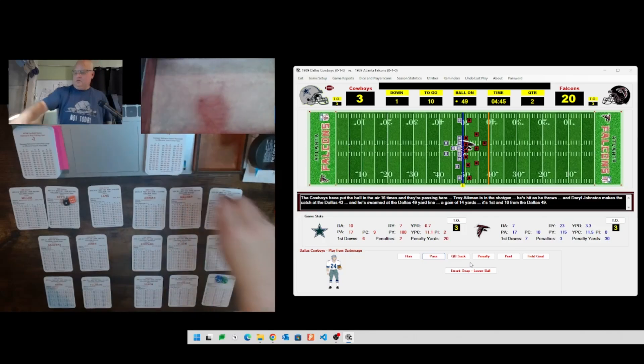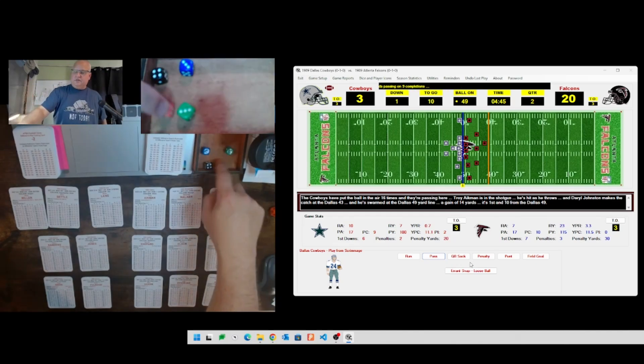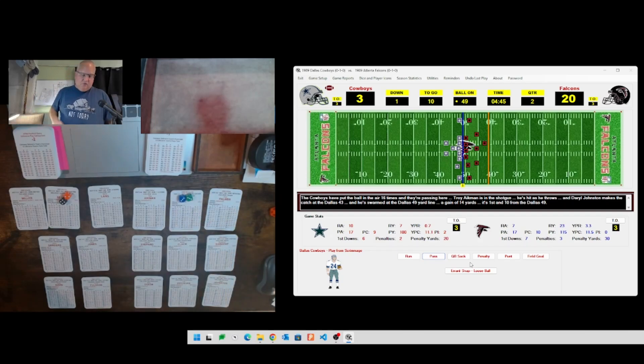First and ten now on their own 49. Going back to standard offense for one play and it's a long bomb - Aikman's going to heave it down the field. Ball carrier 33 is Herschel Walker, he's a C. Defense 42 is CS - keeping it right at CS. Rolling 21 then 18 - that is incomplete, close to being intercepted but ruled incomplete. Aikman to Herschel Walker, incomplete. Second and ten.